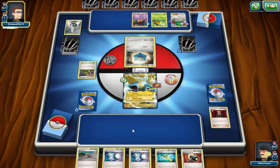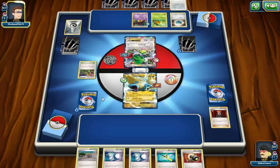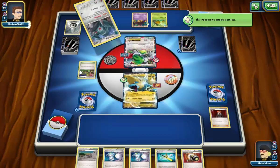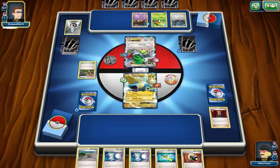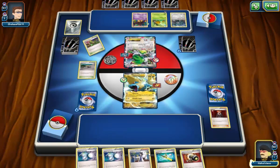Next turn I'll definitely bounce this Dimension Valley — it's stupid to leave it up, we could get attacked for nothing. I'm just going to retreat into Shaymin again. I see Bronzong — this kind of makes a little more sense. If I don't top deck a Sycamore, I think that'll probably be it. There are no Night March in discard, so maybe if I'm lucky. The Metal Link goes onto the Bronzor. We do top deck the Sycamore — thank goodness. Now just give me some good cards.